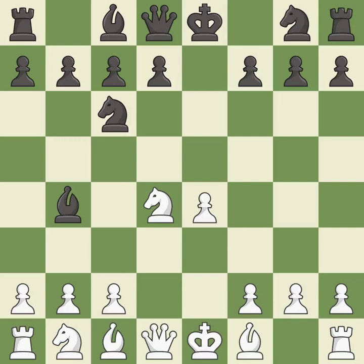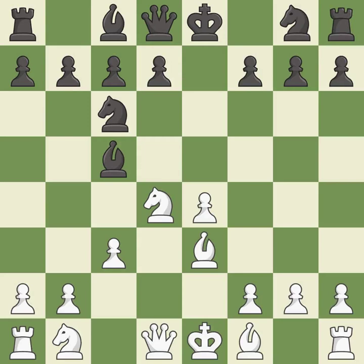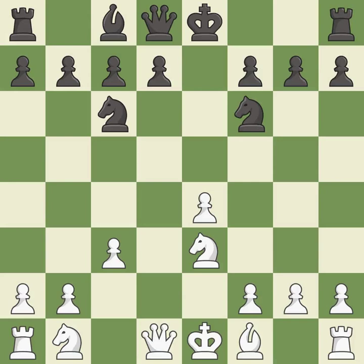Bb4+ develops the bishop and puts the king in check. This kicks the checking bishop away with a pawn, and the bishop moves to safety. A bishop is activated by developing it off its starting square. This offers to exchange pieces of equal value, and after all captures, it is an equal trade. Takes back — it is the last book move. A knight is activated by developing it off its starting square.